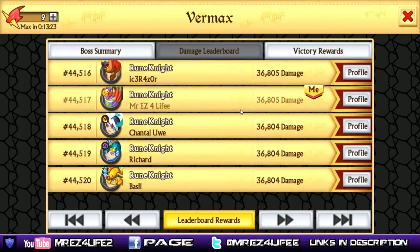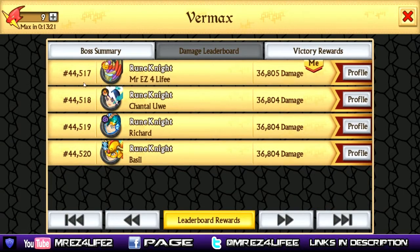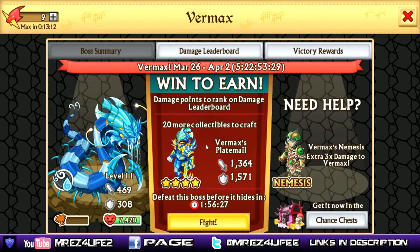This is me on the damage leaderboard — not too far into it, but I don't really care for the leaderboards. I'm just into it for the armor and the rewards. You need about 50 collectibles to craft. I've beaten him a couple times, so I need 20 more collectibles to craft the Vermax plate mail. With every single boss, every time you beat him, he gets higher in attack and defense. As of level 11, he's at 7,420 HP, and you get about two hours to fight him.